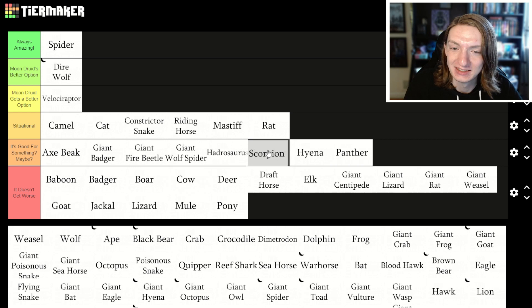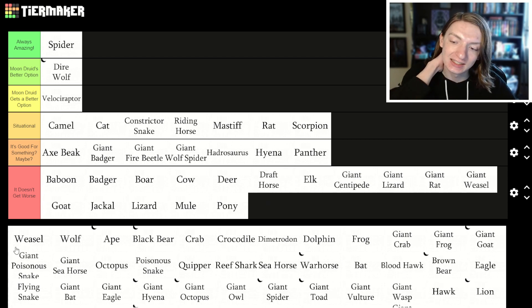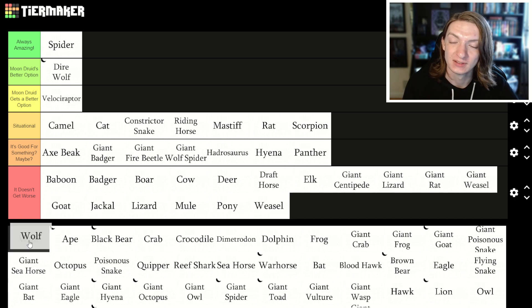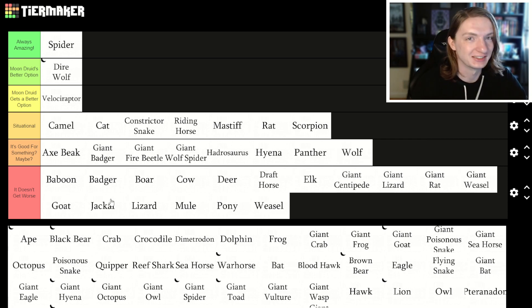Scorpion is very situational — it's not as good a stealther as a spider, and its poison isn't fantastic. It's just meh. Weasel — no. Wolf — maybe it's fine for something, but dire wolf exists.